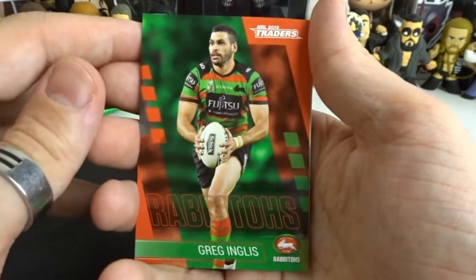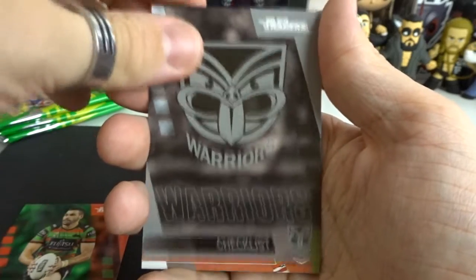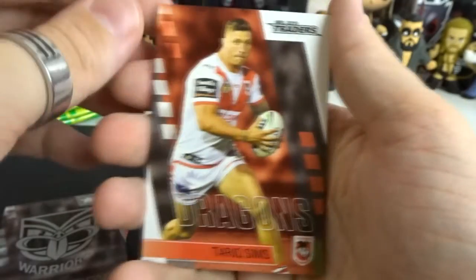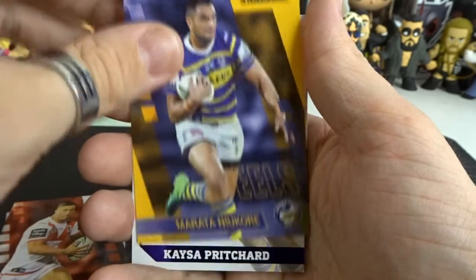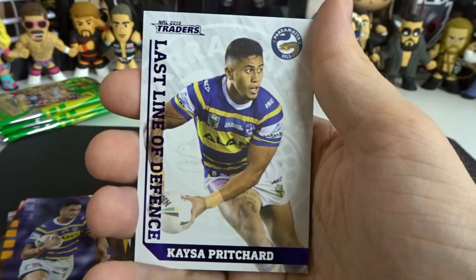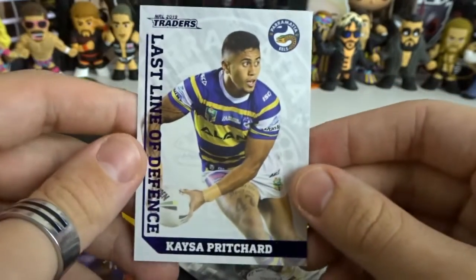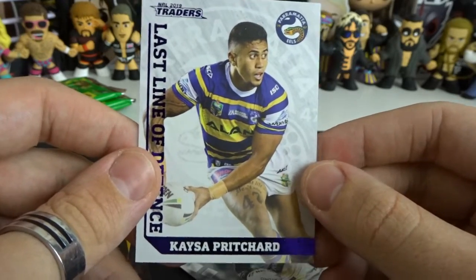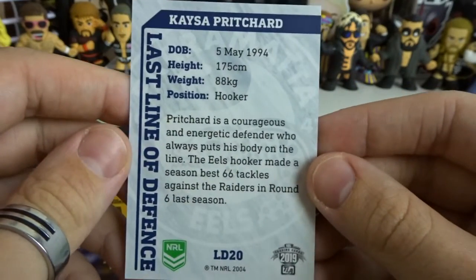Greg Inglis from the Rabbitohs — this is our last pack of the first starter pack. We also got the Warriors Checklist. Then we got Turok Sims from the Dragons, Maratha from the Eels, and our rare is going to be — a Last Line of Defence! We got Kassar Pritchard from the Eels. Let's have a closer look because I have never seen this one — this is a new addition to the set, this and the 4 and 20. I believe the Emerald as well, but this one and the 4 and 20 are the newest cards added to the Traders this year, which is pretty cool.